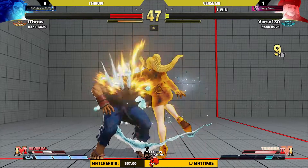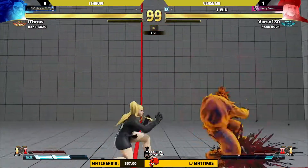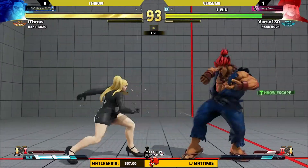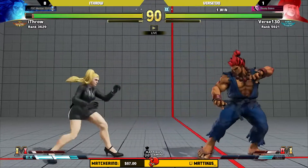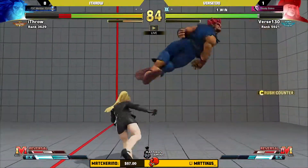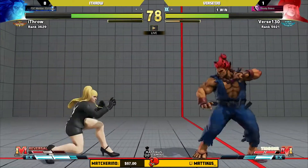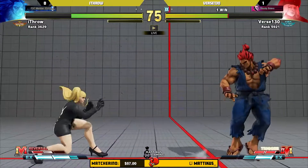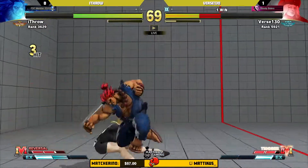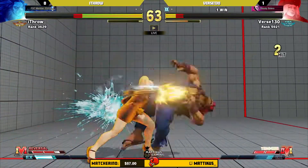We saw Spot check the V-trigger dash that Colleen has — that full-screen slide. He checked it the first time, but Verse hit it the second two times. You can't check them all. We saw Black End Galaxy last week with Mika do a real good job checking those with Mika's target combo, but Akuma — it's just not as easy. Good challenge on the roundhouse, but that does not hit crouching opponents. A lot of Colleen's attacks are minus — gonna get punished. Oh, the shimmy!